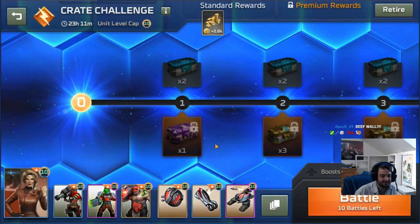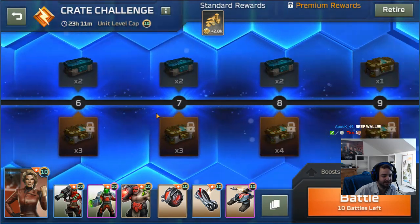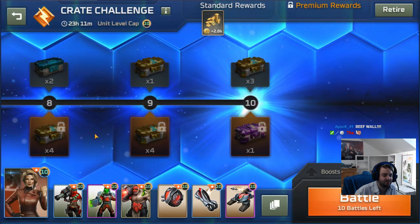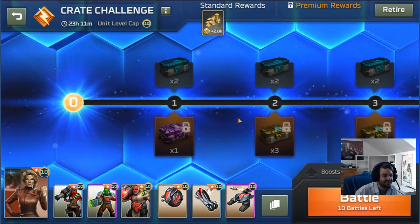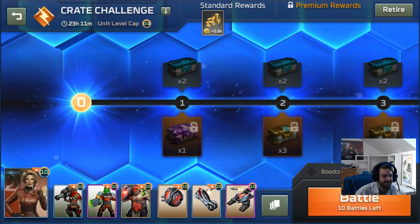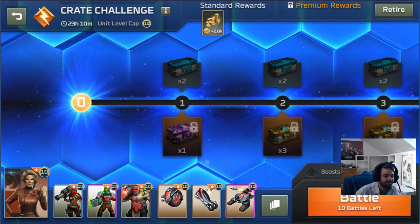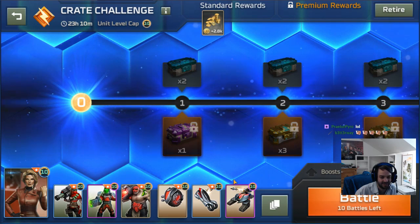Hello everyone and here we are with another crate challenge. Today we are going to be playing Beef Wall. That is the name we have affectionately given this deck. Basically the idea of the deck is to create a wall of the beefy boys, which is the Chemical Warriors and the Mutant Marauders. These two together basically kill all ground units, and then you play Bikes for light anti-air and Stealth Tank for heavy anti-air. You basically create the Beef Wall and then use these to protect them from air units.